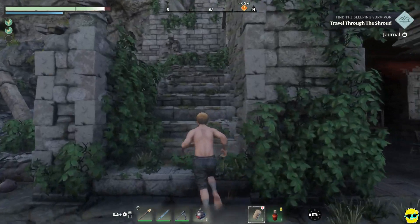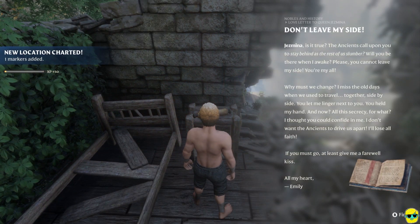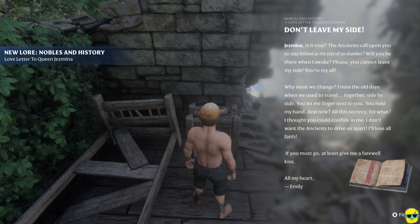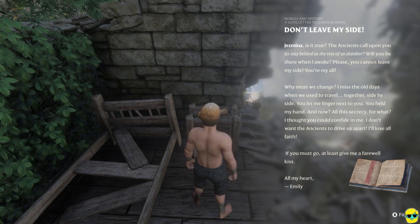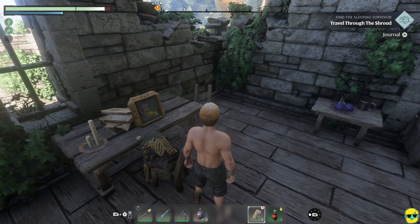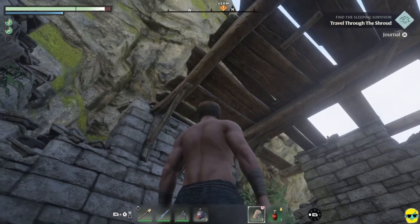There's a second floor here. Now here's the light. It added a marker — this is nobles in history. Love letter to Queen Jasmina: 'Jasmina, is it true the ancients call upon you to stay behind as the rest of us slumber? Will you be there when I awake? Please, you cannot leave my side, you're my all. Why must we change? I miss the old days when we used to travel together, side by side. You let me linger next to you, you held my hand. And now all this secrecy — for what? I thought you could confide in me. I don't want the ancients to drive us apart. If you must go, at least give me a farewell kiss. All my heart, Emily.' This person died looking at this still life — they really had good feelings about that picture.